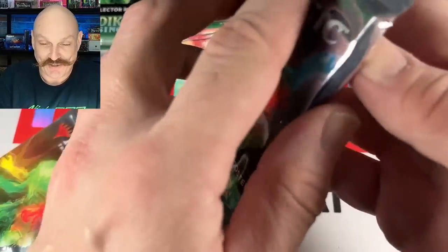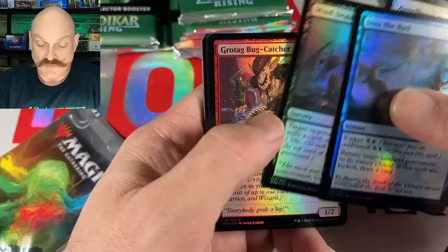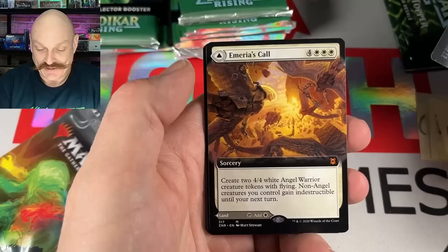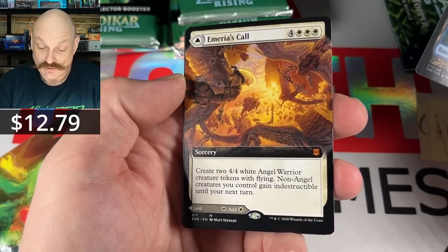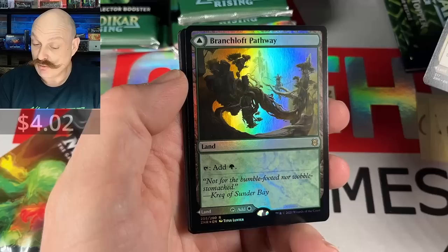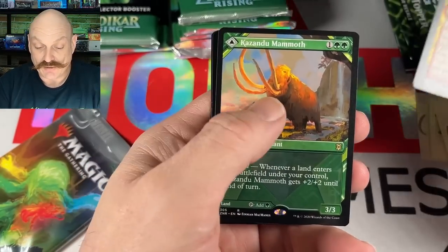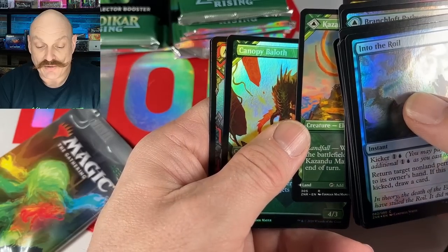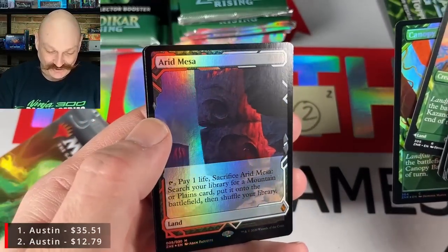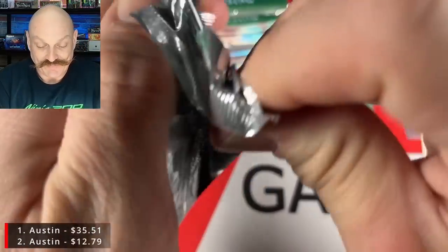Show us where the Ancient Tomb is, Austin. I like this game because obviously you're going to hit a couple Expeditions in the box, but sometimes those Expeditions are so terrible that a mediocre box topper can still win. Foil Pathway, Emeria's Cull — pretty good. Mammoth, Balith. Austin, good start — that's awesome, man. A few bucks there with the Emeria's Cull.